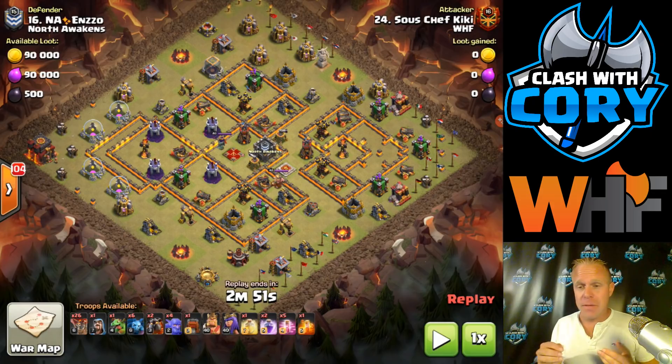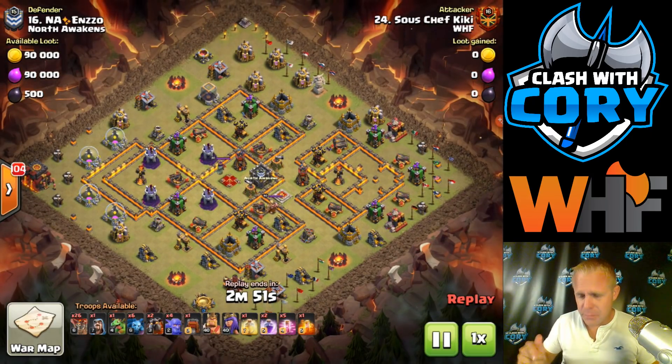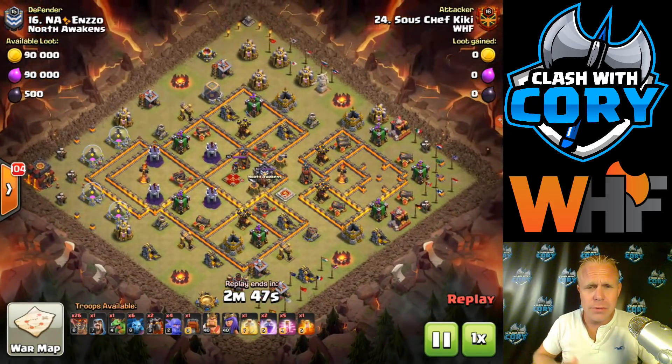That being said, if you're in a competitive clan and you're facing a lot of Lava Hounds in enemy CCs, you don't want to use this as a fresh hit. If you're not really ever seeing Lava Hounds in enemy CCs, go ahead and use this as a fresh hit all you want. You don't want to send your queen in to deal with that enemy hound if it's there — she gets caught up and really loses a lot of value.